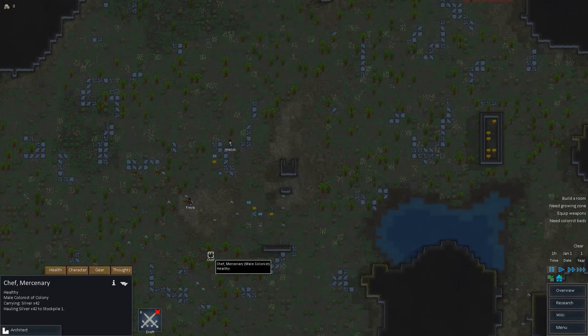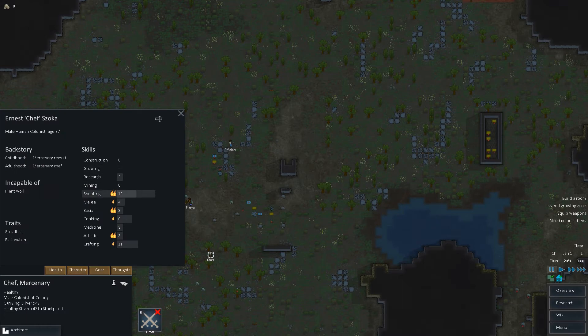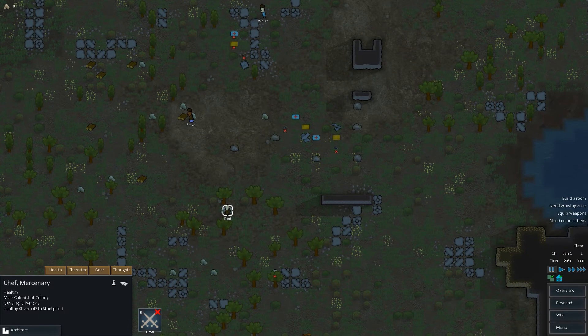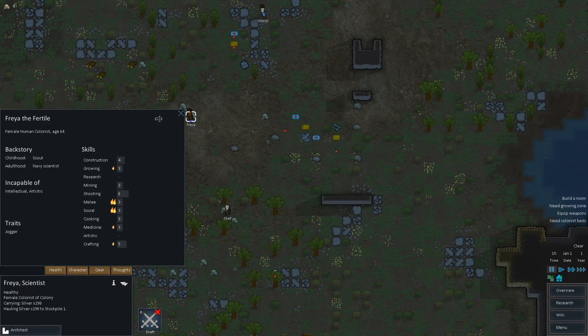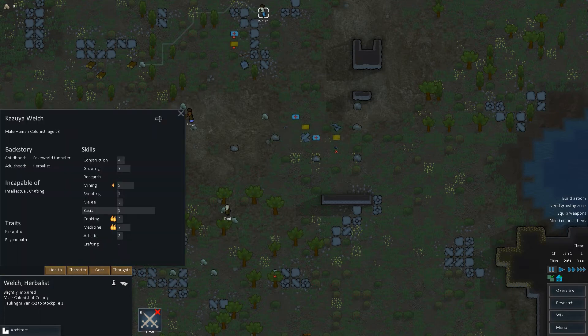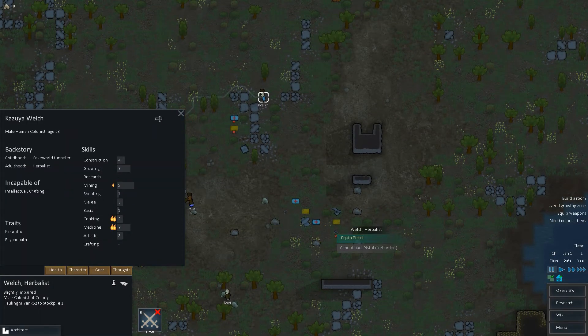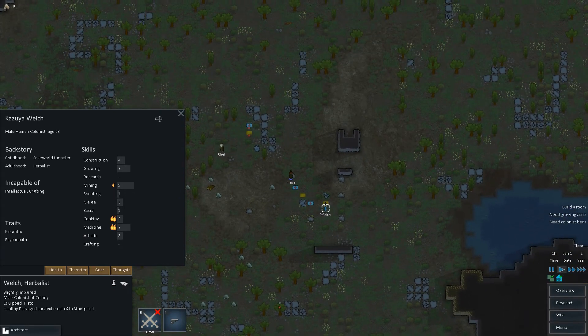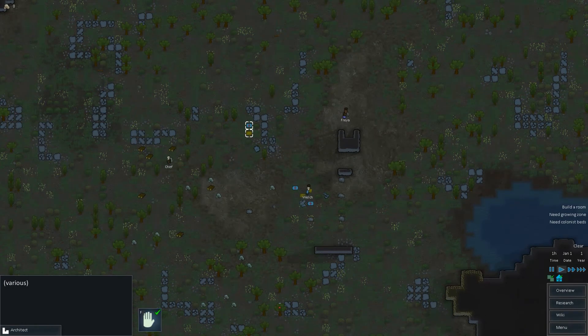We should set up guns for everyone. His shooting is a 10, so we should give him the best gun — the Lee Enfield. Chef, pick this up please. And Freya — she can shoot with a six, that's pretty good, we'll get her a pistol. And Welch — your shooting is a one, but let's get you guys picking up guns. Grab a gun and then get to work.